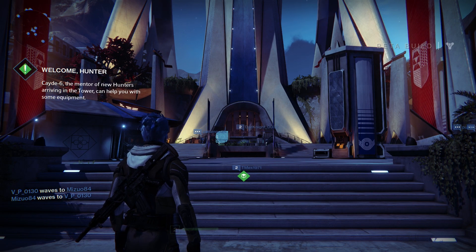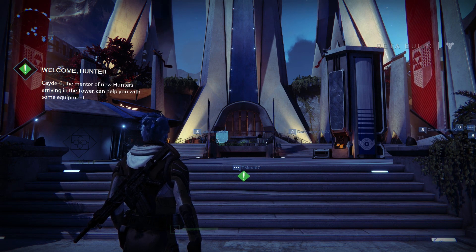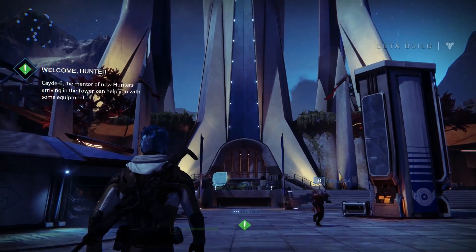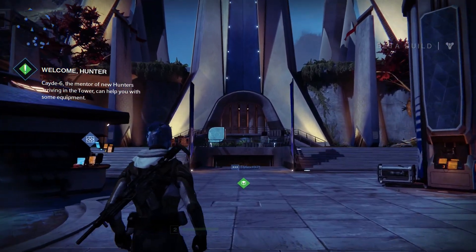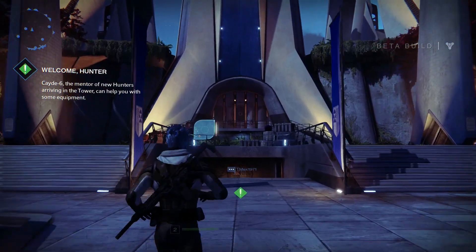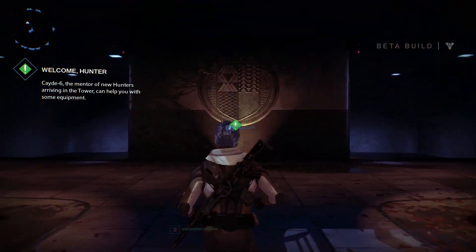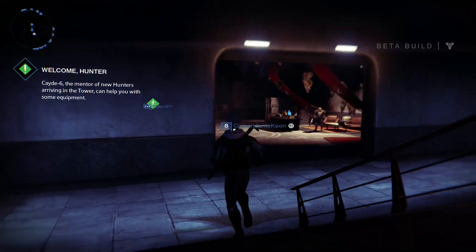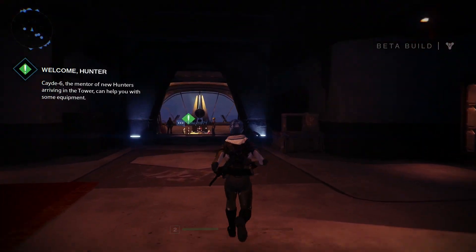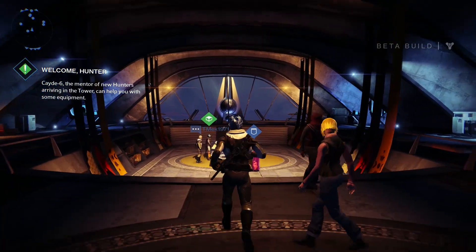Hello ladies and gentlemen, it's Yung here and welcome to a Destiny beta playthrough. This is the Tower — it's essentially the hub of Destiny where people gather, buy weapons, equipment, and items. It's essentially where people go to get ready for their next adventure. Let's follow the exclamation mark. According to the blurb on the left, Cade-6 is the mentor of new hunters arriving in the tower and he's going to help me with some equipment.